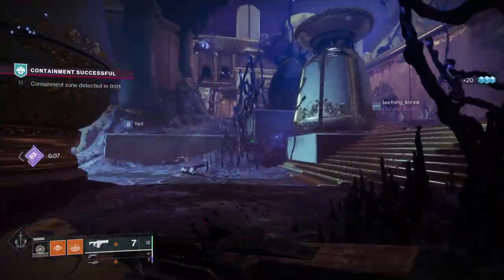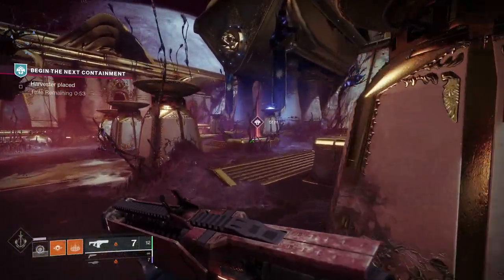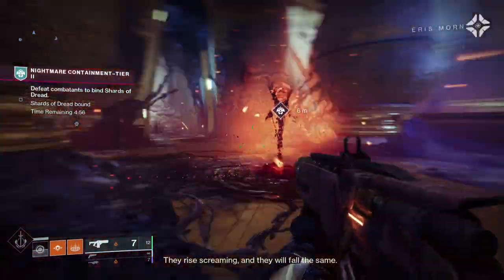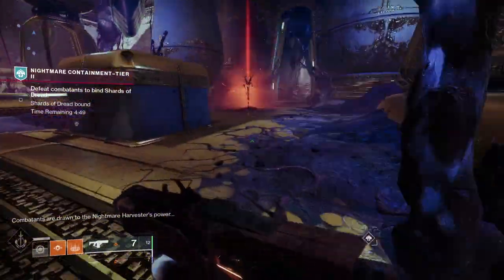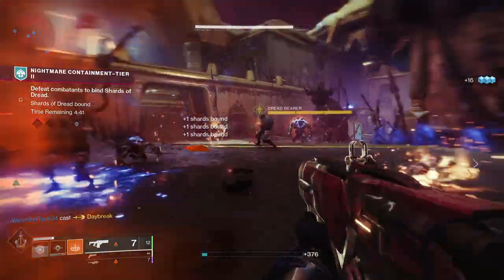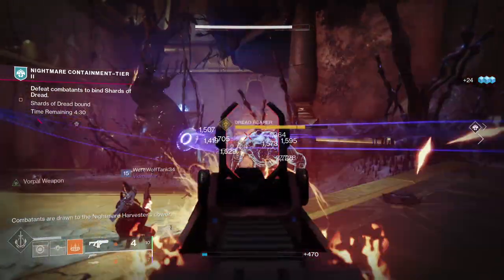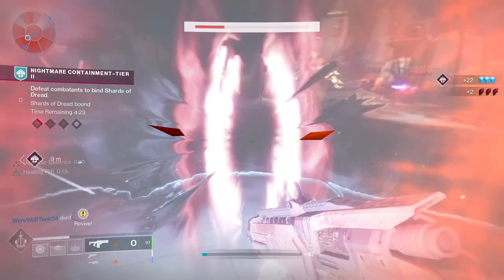Let's look at how to start Nightmare Containment. The activity is on the derelict Leviathan — this week it's located in the Castellum, though you can see the hazy red location where Containment can be started in other parts of the ship, suggesting it will move around in future weeks. What you're looking for is a glowing red scepter — plant it in the ground to kick off the event. The objective is to draw out the nightmares on board and bind them to the nightmare harvester, flushing them out of the Leviathan. The activity is split into three tiers, increasing in difficulty, and you can see which tier you're in via an indicator on the screen.